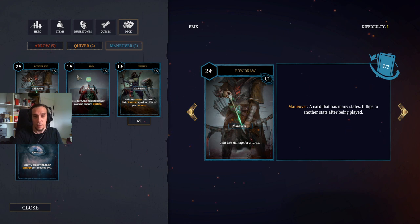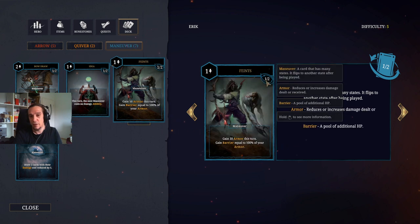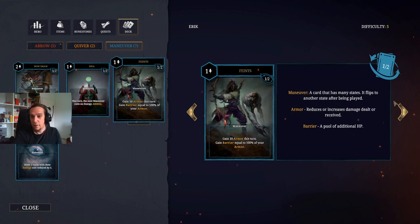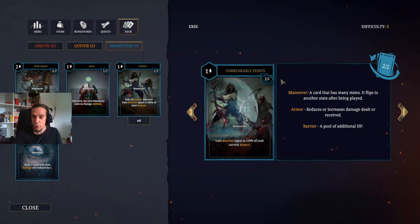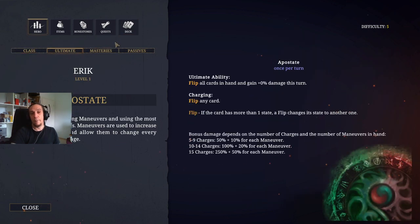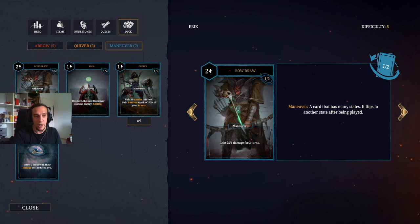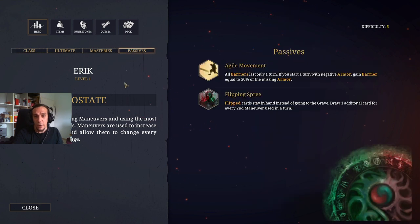Let's talk about maneuvers for a second to make things clear. Maneuver cards from the Archer class have several states. Like here, the baseline defense skill Faints has the Faints side, and then it flips over to Unbreakable Faints. What the Apostate can do with his ultimate is flip those cards into a new state and gain damage for that. Beyond that, he's also gaining ultimate charges whenever we use these skills. This doesn't sound too fantastic by itself, but it really gets some steam once we check out the Flipping Spree passive, which is the basic passive the Apostate comes with.